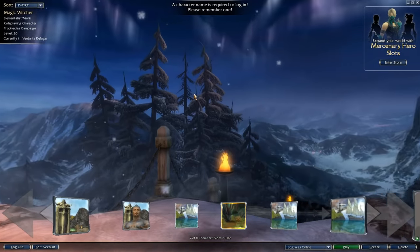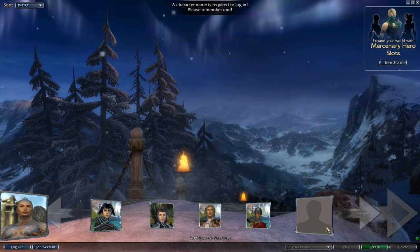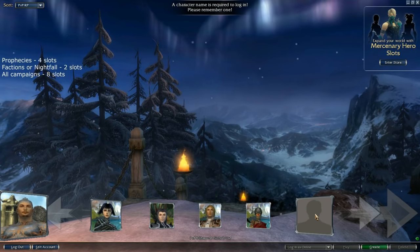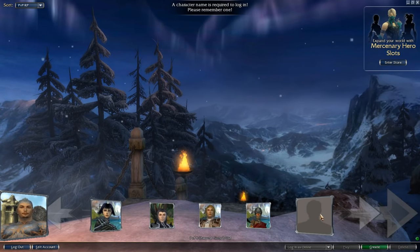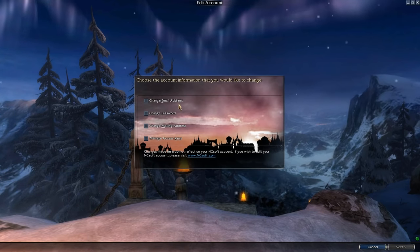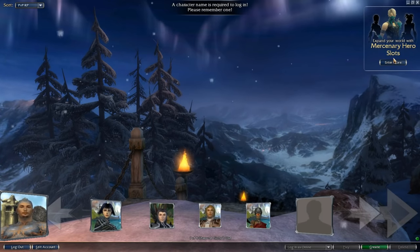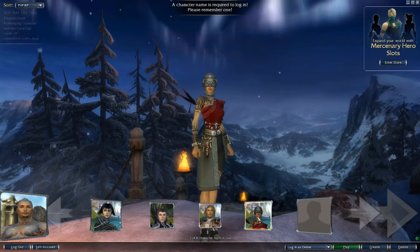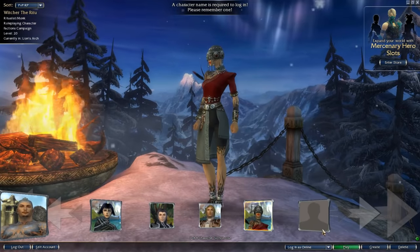We've arrived at the character selection screen. If your account is new, you only see empty character slots. If you only bought Prophecies, then you have four empty slots. If you bought Factions or Nightfall, then you get two. But if you have purchased all of the campaigns, then you get eight character slots. Here you can edit your account, change the email address, the password, and add more access keys. You can enter the Guild Wars store, sort your character names, and look around this area by pressing the right mouse button.